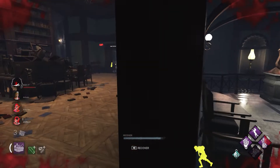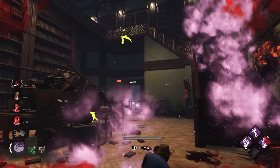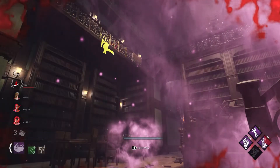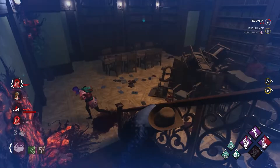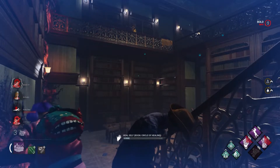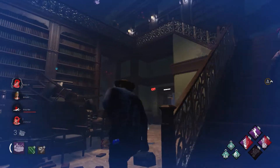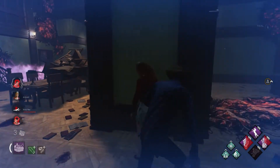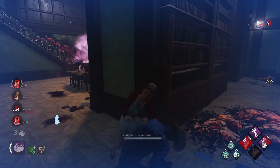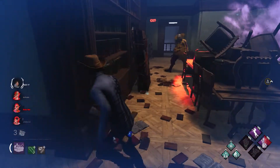Hit the boon again, yeah. I'm gonna take a bump to the library. Whoa — you have Dead Hard? No okay. Nice fake, I'm up! We can get him. He made him sweat so hard. I got Boil Over so we're on stairs — he's gonna go down in the same spot. He's dropping him. I'm just gonna recover. He's gonna try to slug so we need to not die. Cody's healed.